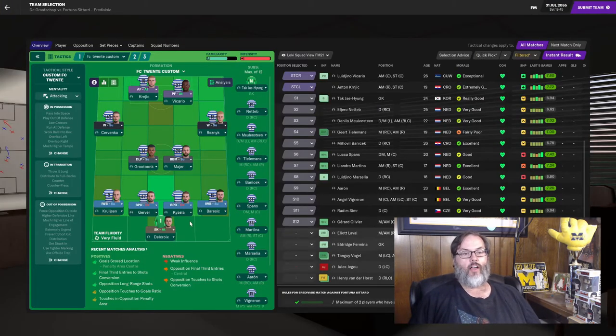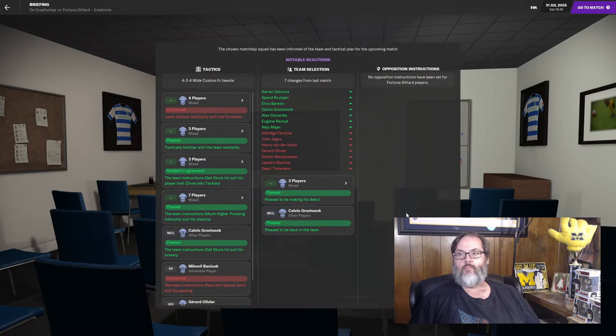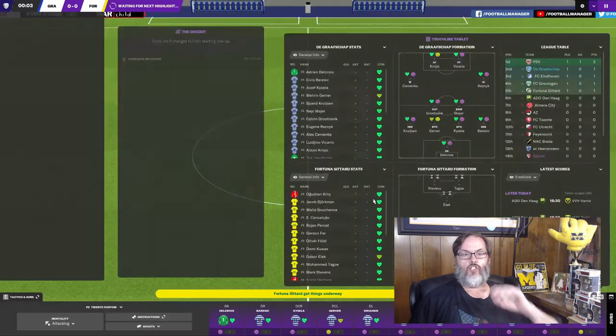We're going to go with Delcra in goal. Krusin, Gerver, Kaisela, and Beresic on the back line. Grutuk and Meyer in that midfield slot. Resnick on the right, Servenk on the left wing, Krizik, Kenjic, and Vicario up top. Let's go with that — he takes number 23 out of the bin and let's get started.